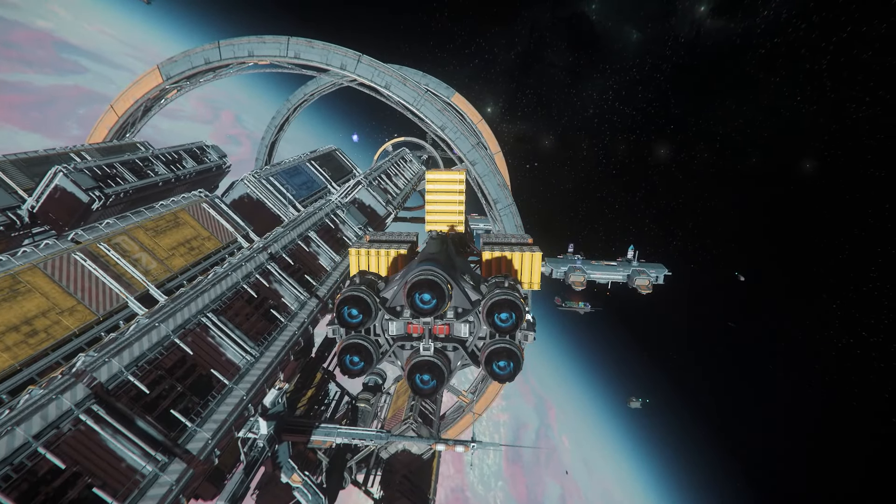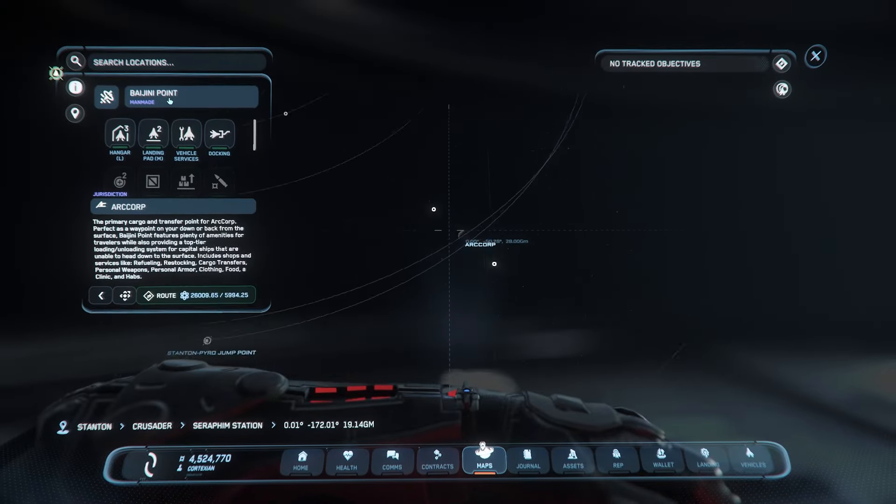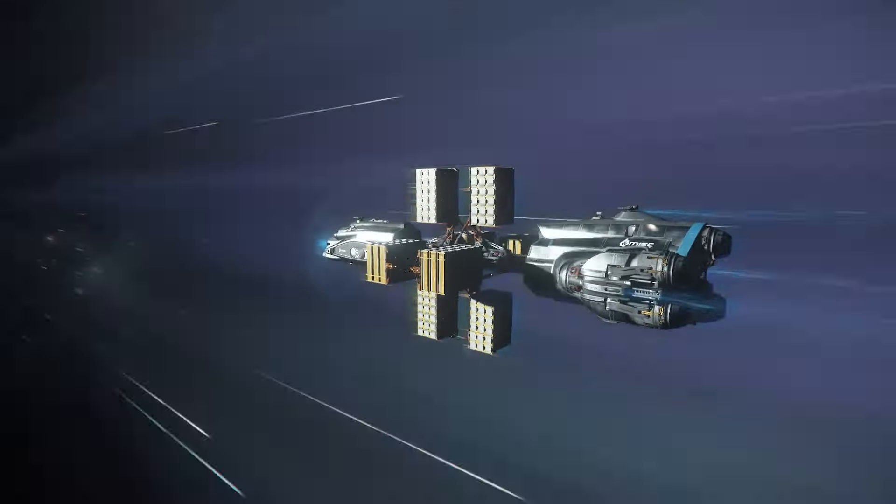Once clear of the station, press F2 to open your star map and search for your destination. Plot a route and start your quantum journey.